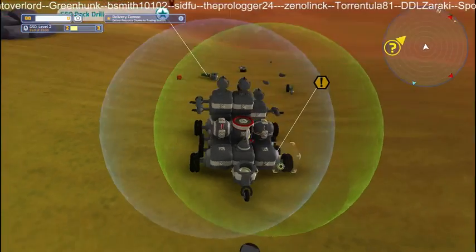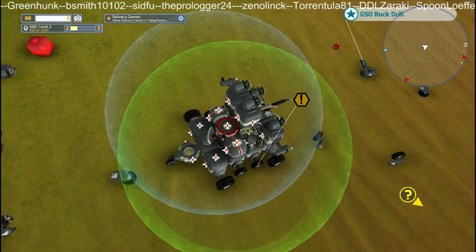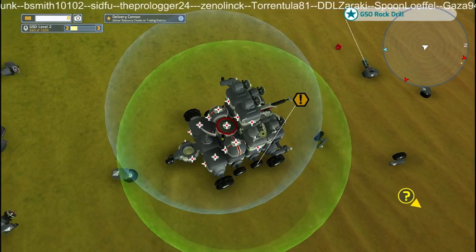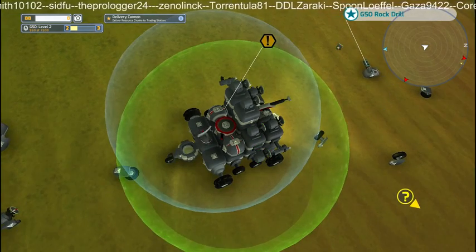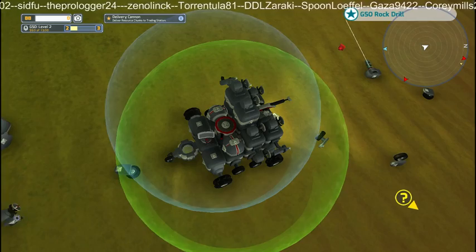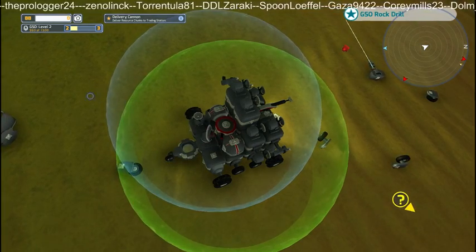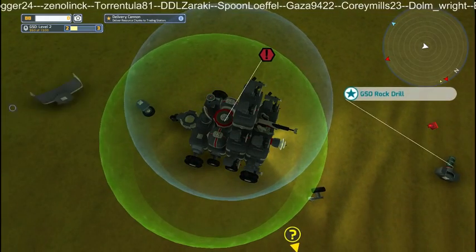Gotcha! So what can we get from here - we've got some more blocks, we've got some more guns. We'll take that block, we'll take that laser there, we'll take that laser. Don't want that drill head. We've got another laser here - that's a front thingy.